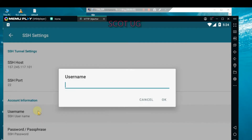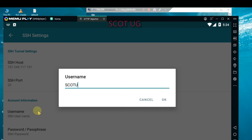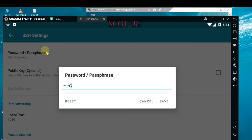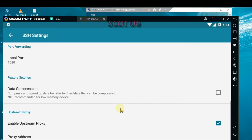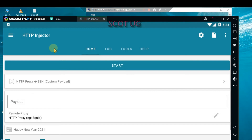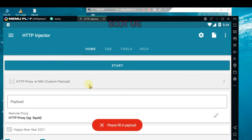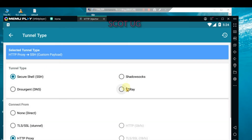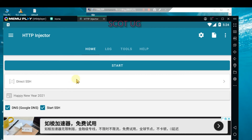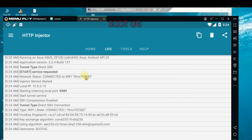Enter the username — remember we created 'scottug' with a capital letter. For the password, use 'scottug' with small letters, so remove the caps lock and type 'scottug'. Then go back and come to HTTP proxy — select custom from direct. Make the server connection and then click connect.